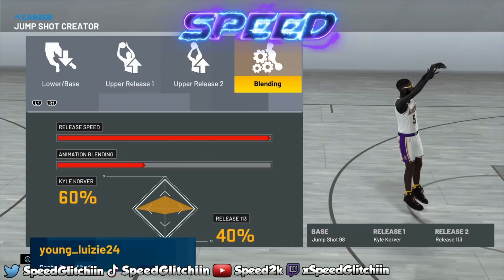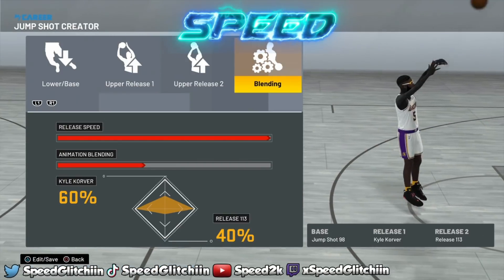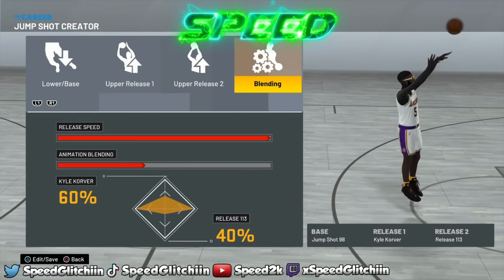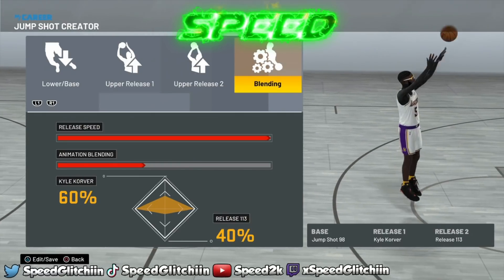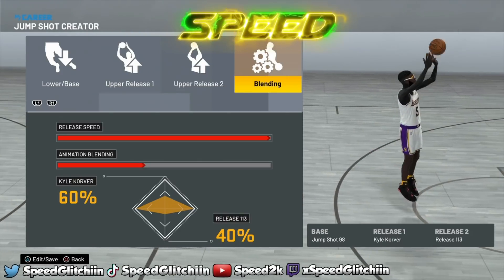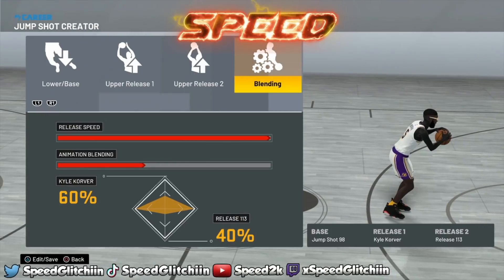For people wondering what jump shot I'm using: base jump shot 98, release one is Calc Over, release two is 113. The blending is 60/40 — Kyle Korver at 60 percent and release 113 at 40 percent. You don't have to use this jump shot if you don't want to, but go ahead if you do.